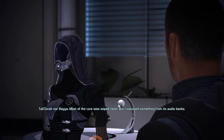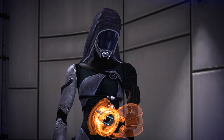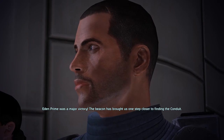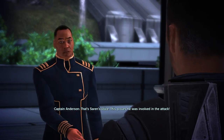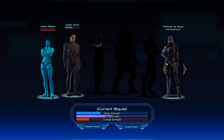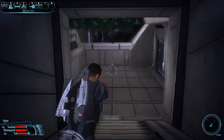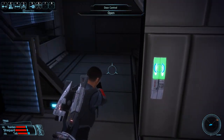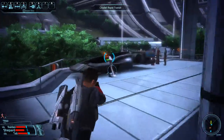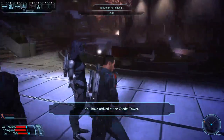Now we're back up here with Tali, showing off the evidence to Udina and Anderson. Now we have to head back up to the Citadel Council. If you're familiar with this game, you'll remember that casually you have to talk to the Council twice: first about the Beacon and what the dockworkers said about Saren, and they won't believe you, so you go get more evidence — that's where Tali helps. We haven't done either of those conversations, so we're heading up here for the second conversation already.